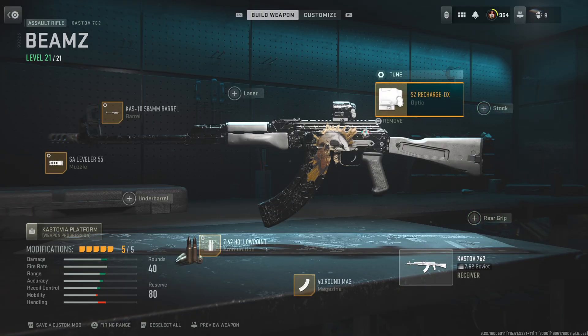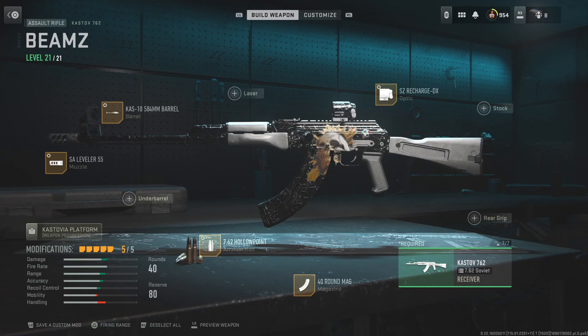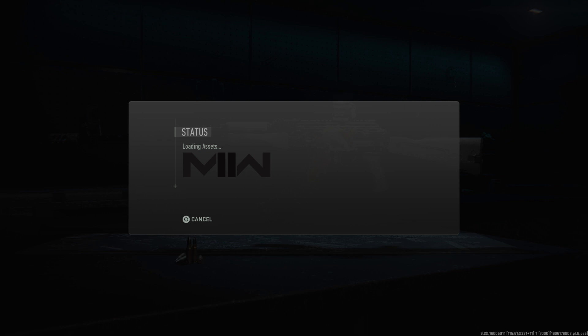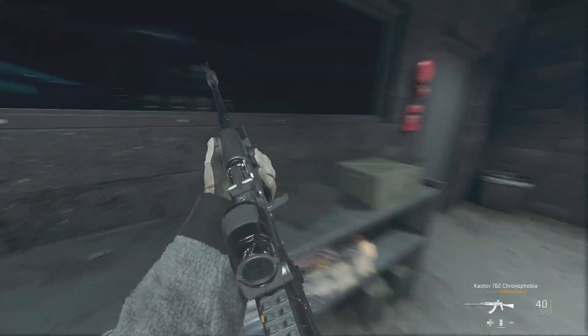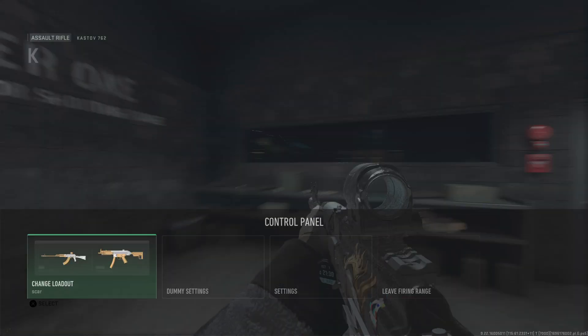For the stock we have the SZ Recharger DX, all the way to foot resistance and all the way to far. This is a pretty good build. I'll show you right now at the firing range — it's not low recoil, but it's pretty good if you know what you're doing.